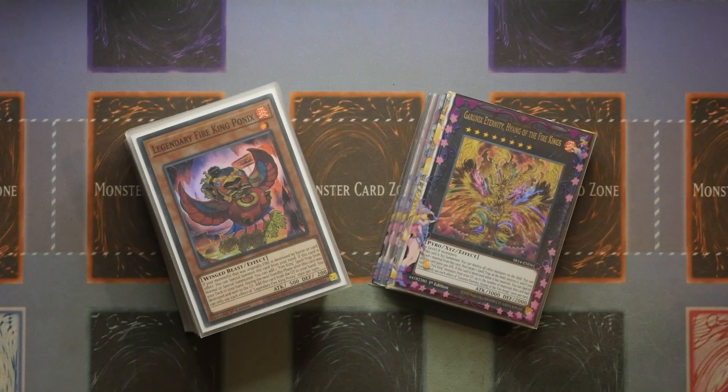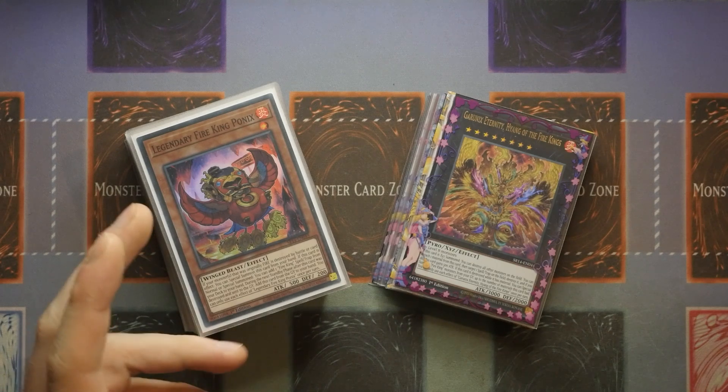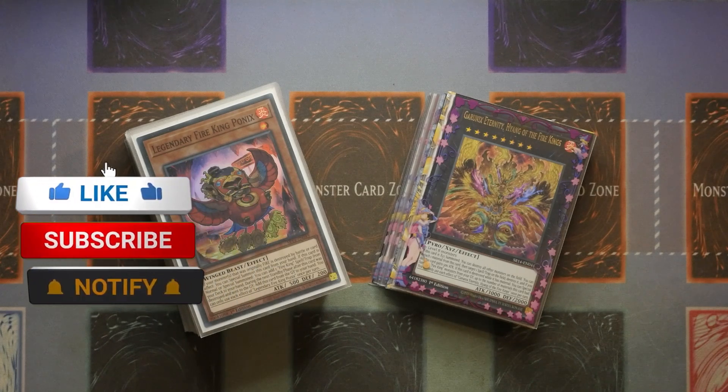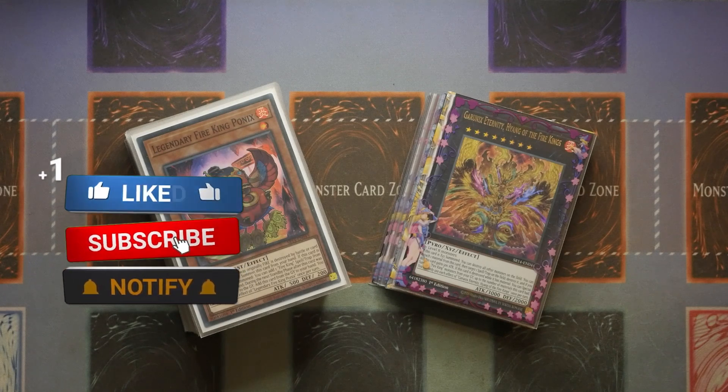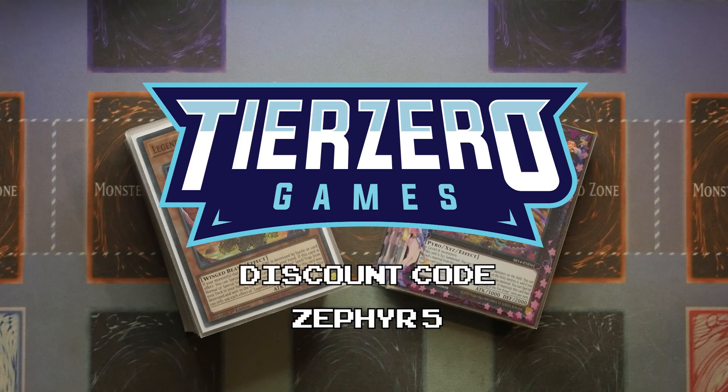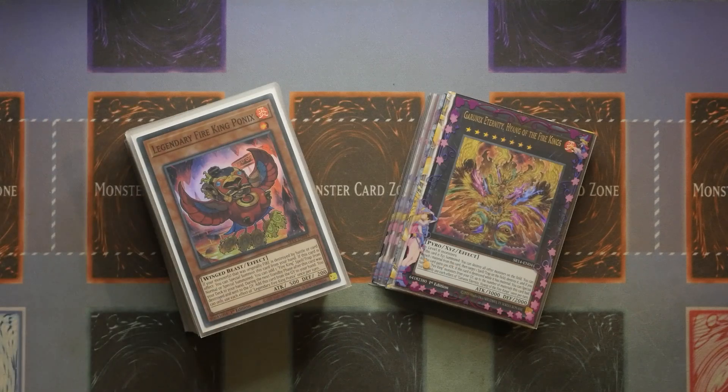What's up YouTube, Dal here from Zephyr, and today I am bringing you the budget build you have all been waiting for — the Fire King Dogmatica Sinful Spoils build. Now, first off, as soon as you hear Sinful Spoils, if you've seen my previous profile, check it out in the link in the description below. You can make Sinful Spoils budget, and it can benefit the deck. I'll also put the Dogmatica build in the comments below so you can see the different versions. So you've picked up three of the Fire King structure decks for Christmas and want to upgrade it to compete — well, this is definitely one of those versions.